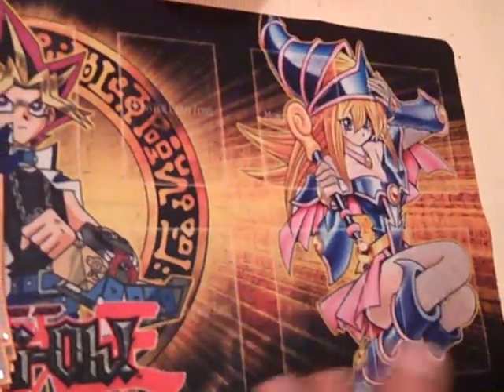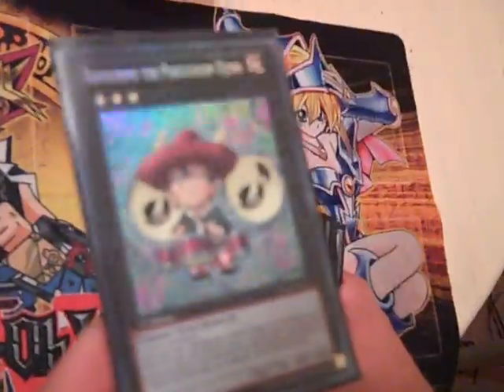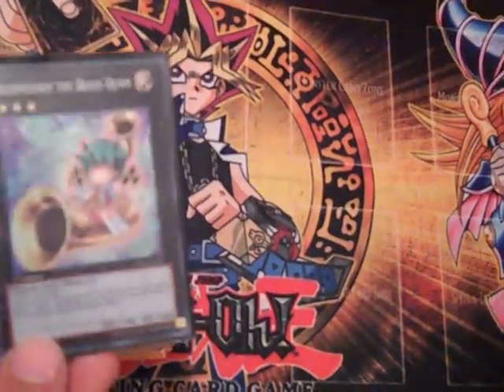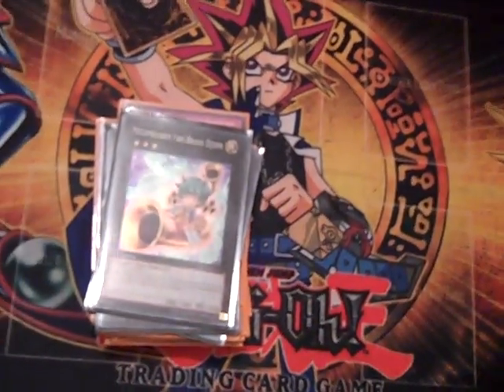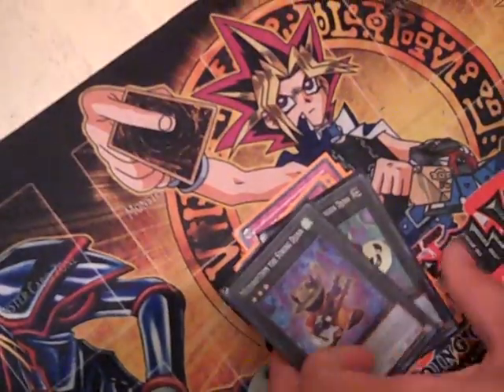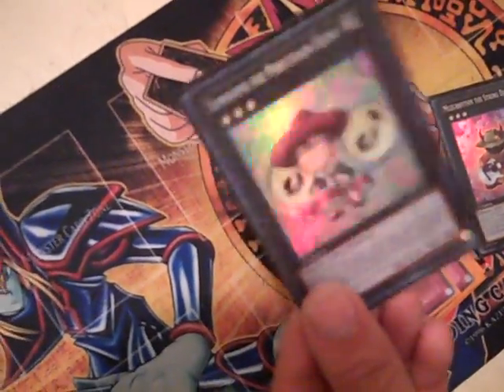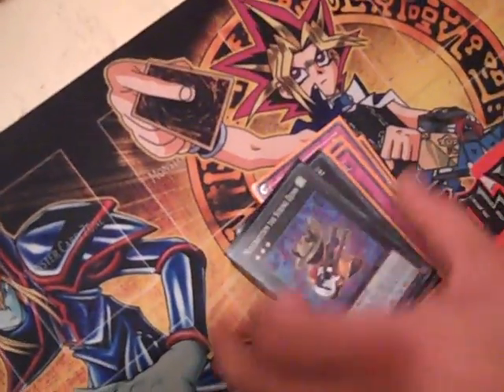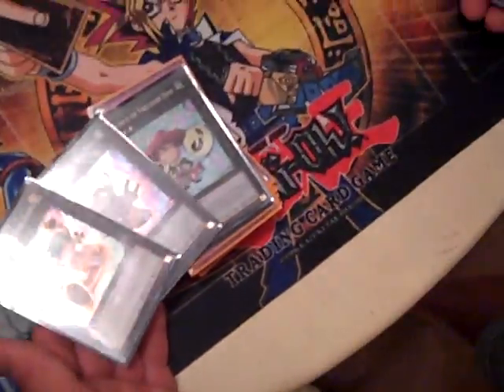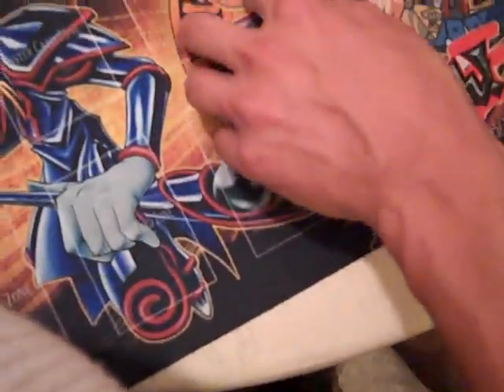Extra Deck: I run Temtempo, and some XYZ monsters — one detaches for 500, some double their attack. This one is really good against Dino Rabbits; if they bring out Laggia you have this on the field, you detach one and Laggia is pretty much useless. I also love one card against Dino Rabbits — you target a monster and make it attack twice, so you target a 3000-beater and have them attack twice. These are situational cards but still really good; when the situation comes, you gotta go for it.